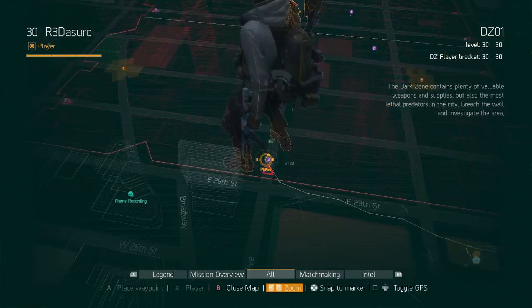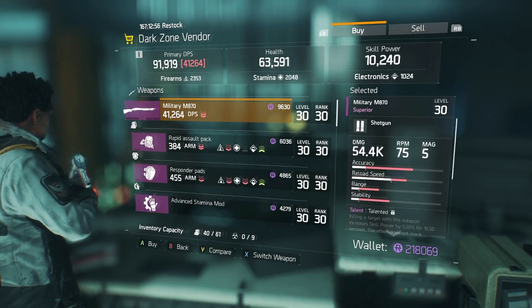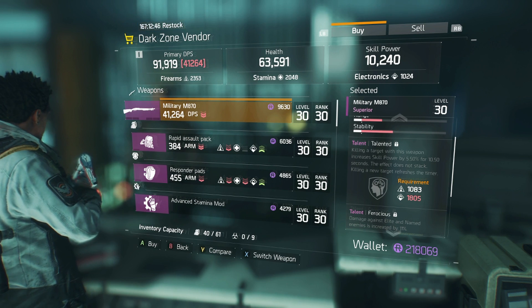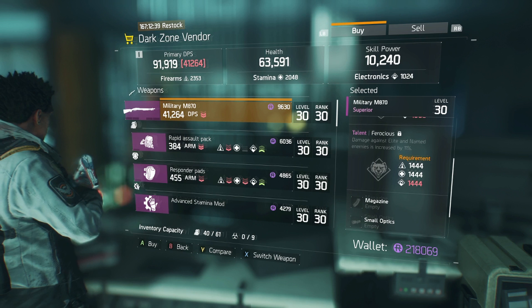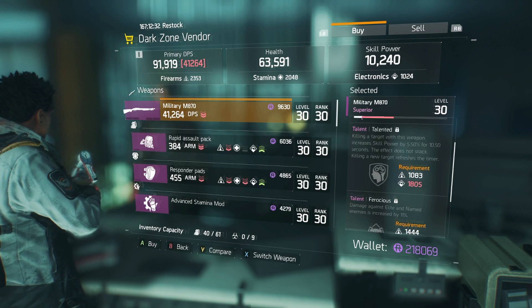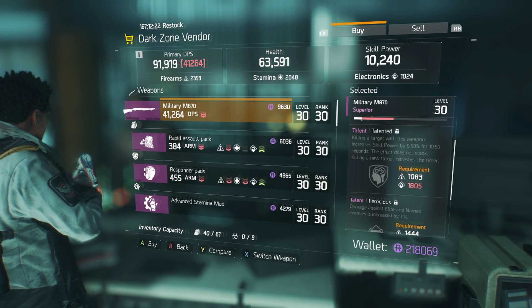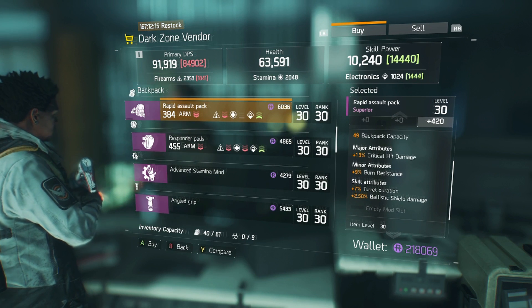Here on 5th Avenue by 29th Street — Finders Keepers vendor — we have the military M870. It has the talented talent: killing a target with this weapon increases skill power by 5.5% for 10.5 seconds, effect does not stack. And ferocious: aimed enemies and elites take 11% more damage. I love ferocious, but the skill power boost on a shotgun is situational. Any electronics spilled? Rapid assault pack with critical hit damage, burn resistance, turret duration, ballistic shield damage.